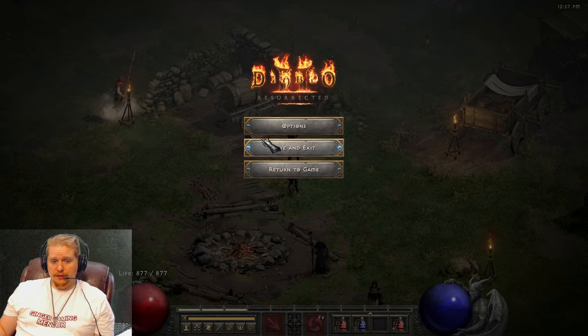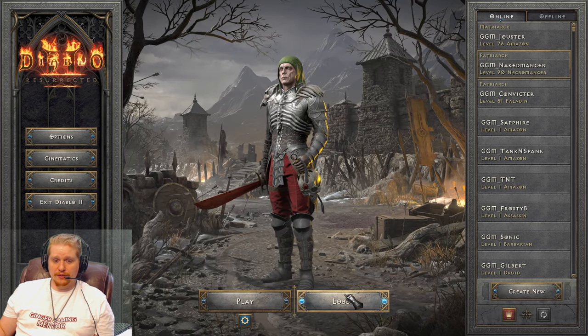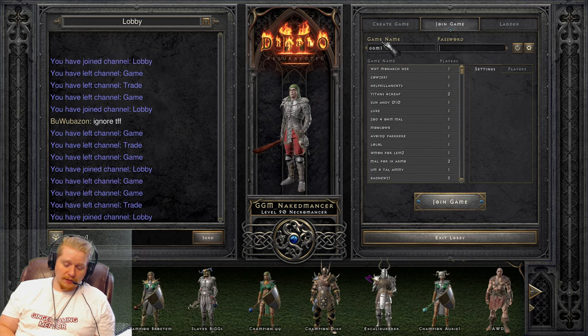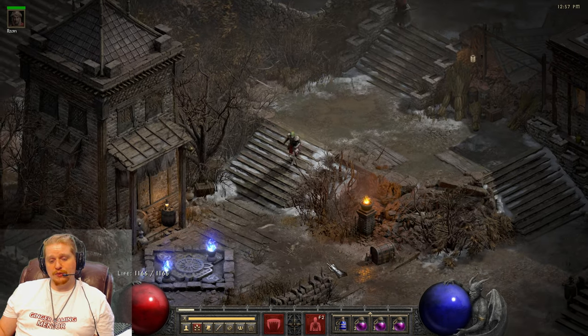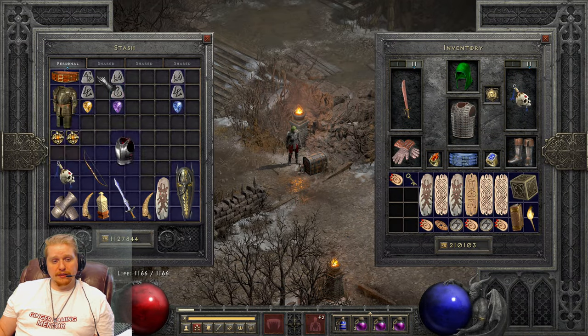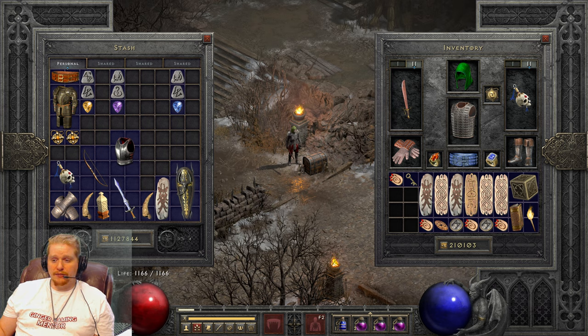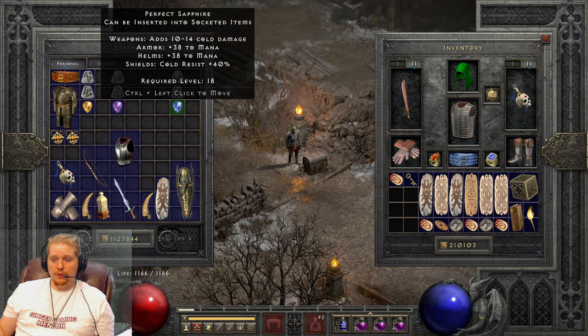There are other recipes, of course — one for each individual type of item. The one I just used was Tal, Amn, and Perfect Ruby, which is for socketing shields. There is also a recipe to socket armors, which is the first one I showed you — the Tal rune, the Thul rune, and a Perfect Topaz. And then we have Ral, Thul, and a Perfect Sapphire, which is for helmets.